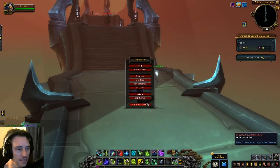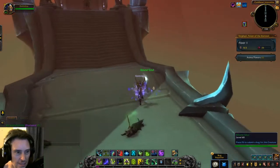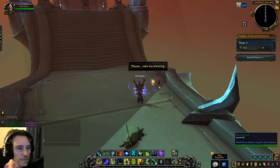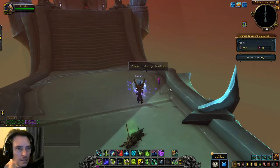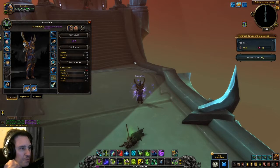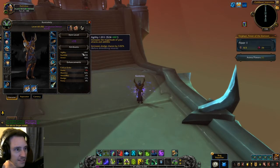It's almost like a roguelike. What's this? Bound soul. Make my blessing. Cool — increase agility by one percent. Woohoo! A whole one percent, baby. That's so much.